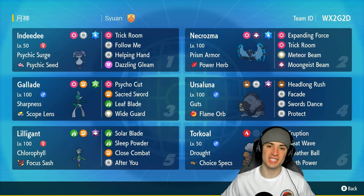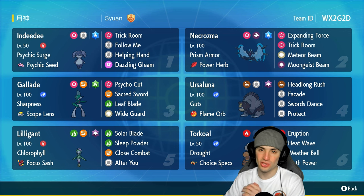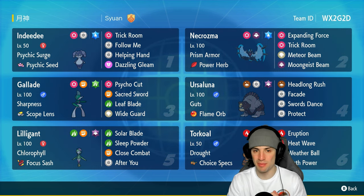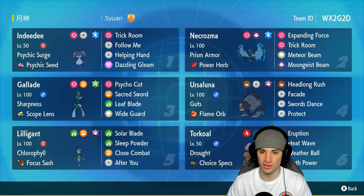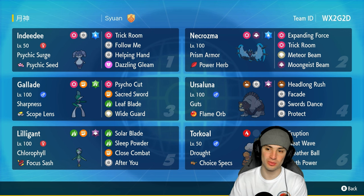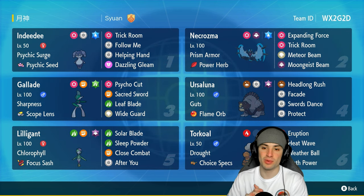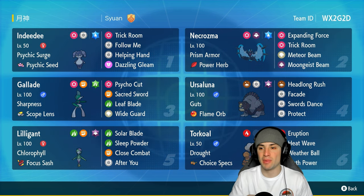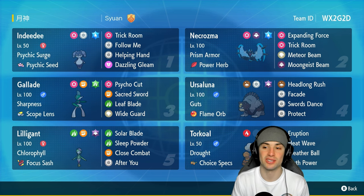Welcome back to the channel. In today's video we are showcasing Dawn Wings Necrozma in Regulation G. If you haven't checked out my previous video, we used Dusk Mane Necrozma and that thing was hitting like a truck. Now we're using Dawn Wings Necrozma in this trick room team. Necrozma is rocking Prism Armor alongside the Power Herb as its item, pairing Power Herb with Meteor Beam to get off some big-time damage and a Special Attack boost.